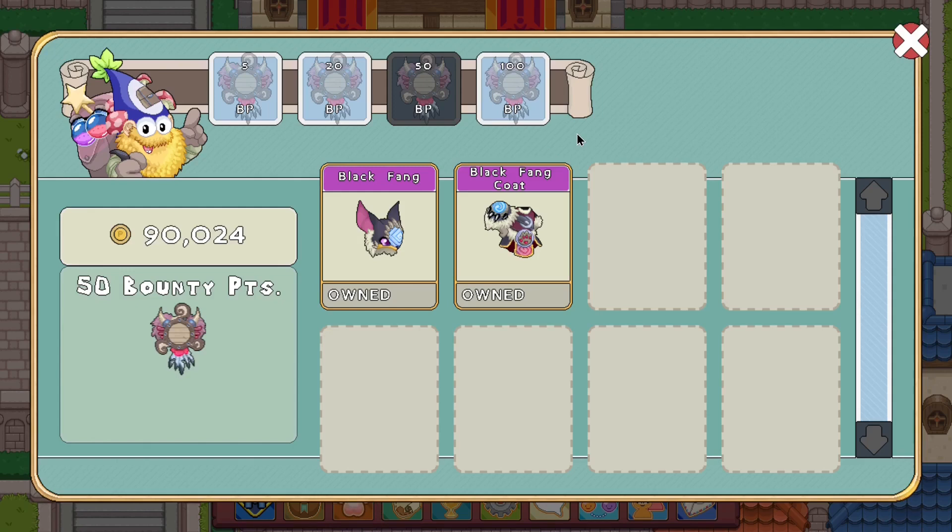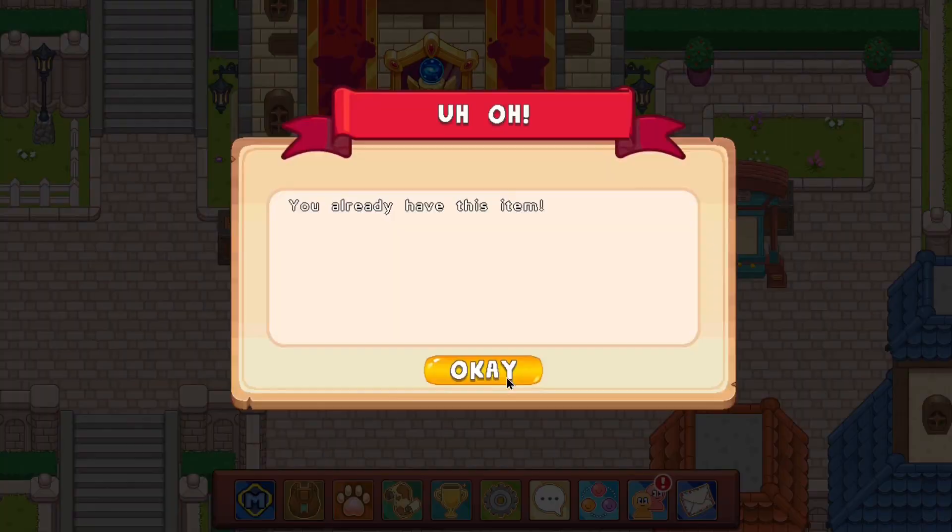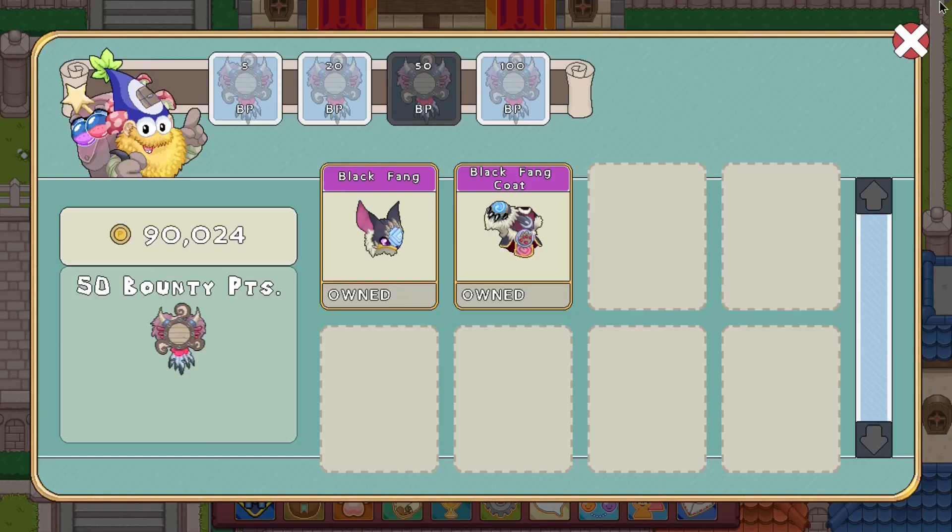You only need to do the bounty board approximately 25 times to get yourself this type of armor, which is not too bad. Suppose each battle takes approximately 2 or 3 minutes — that's still 75 minutes at maximum, or only 25 minutes at minimum if you just one-shot your opponent using the giant attack, which is basically your all-out attack. So you can get yourself this healing bonus 8 armor in basically just 25 days.